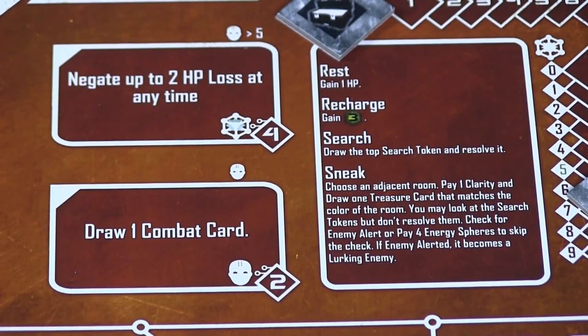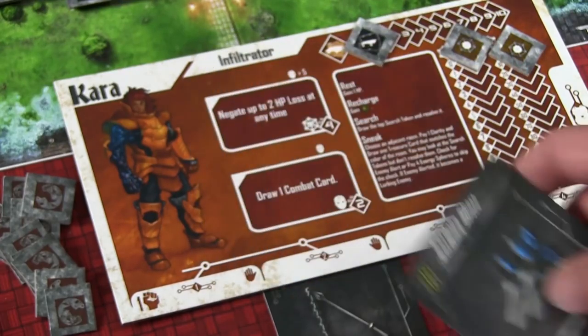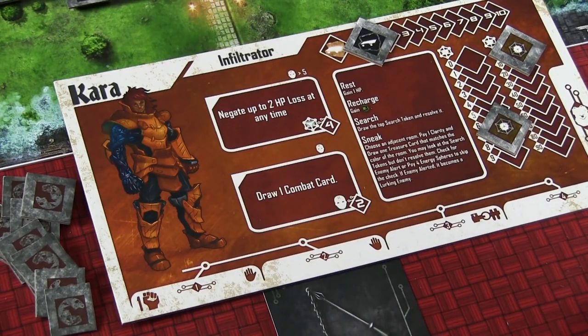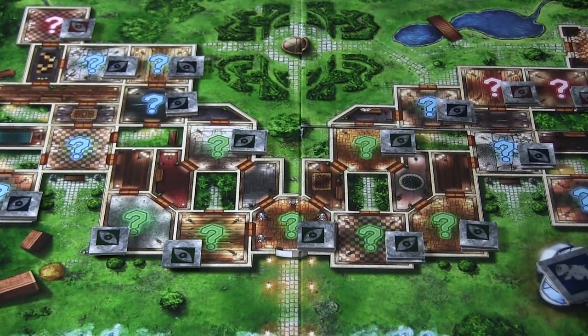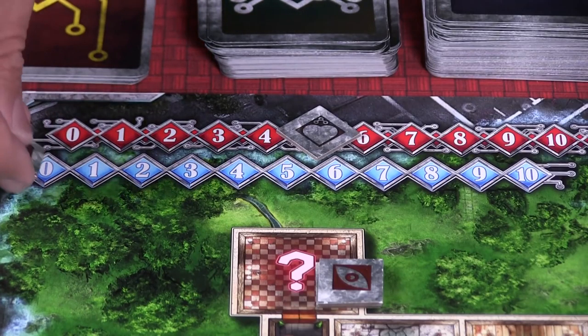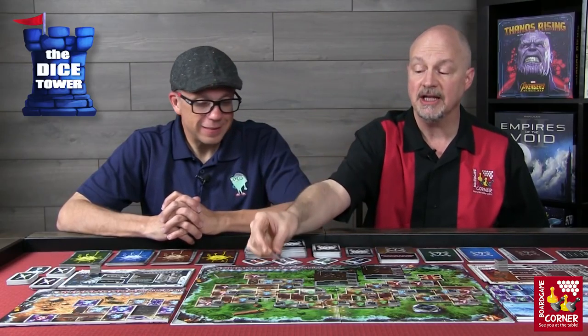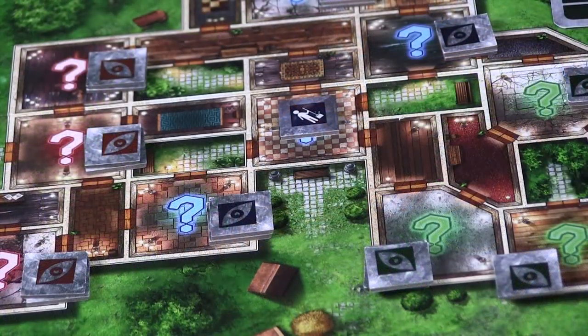After each player has chosen one of the four refresh actions — rest, recharge, search, or sneak — they have the option of disenchanting some weapons or equipment, turning items back into energy spheres. The number you get is the value in the upper left-hand corner minus two. After all players have disenchanted what they want, pass the leader marker to the player on the current leader's left. Then check for clarity — if it's at zero, everybody is in a bad state and health decrements as well. Finally, clear the room by placing a clean marker on the question mark to indicate you've encountered that room.